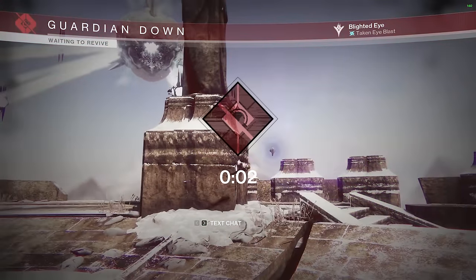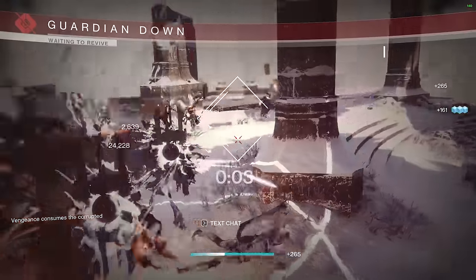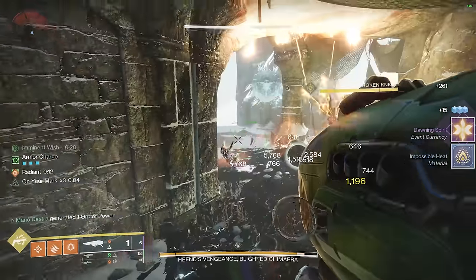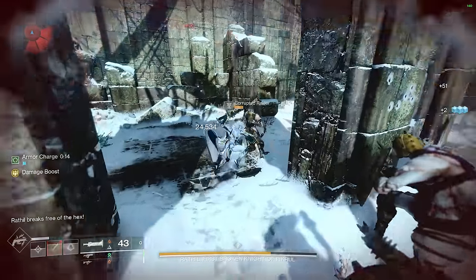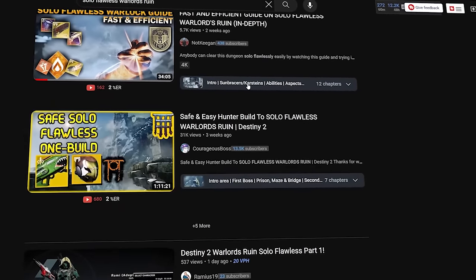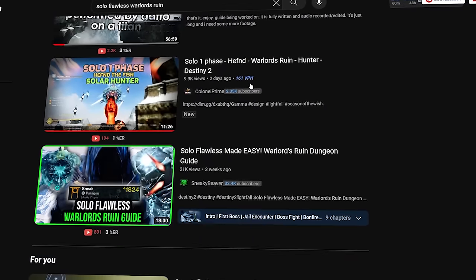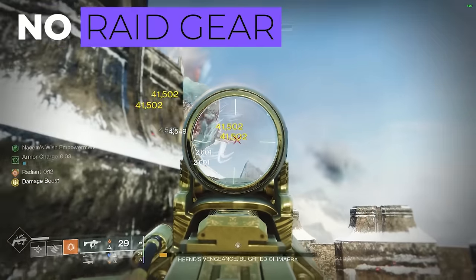Probably one of these things has happened to you: you're at final stand and then you die, or you're trying to get to a damage phase and you accidentally kill the Taken Scorn boss and die, or you're trying to kill one of the other Scorn bosses on the other side of the map and you die, or maybe the boss stomps you through a wall, or right as you're about to do damage they kill you. You've seen tons of YouTube guides showing how to easily solo the dungeon, but a lot of times they're using weapons and gear you don't have access to. That's led you to this video.